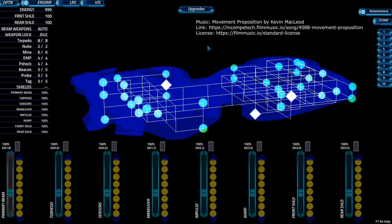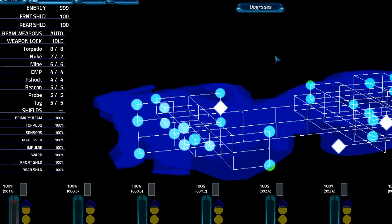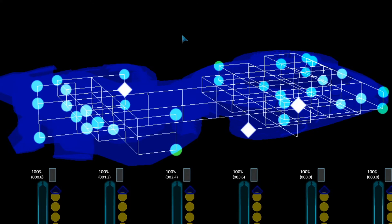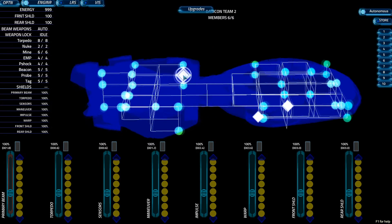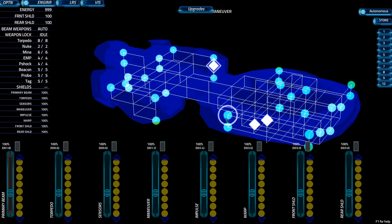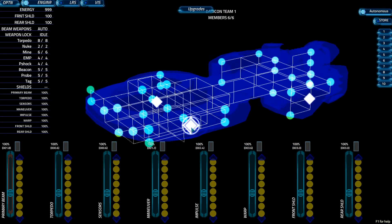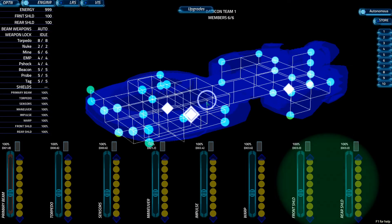The engineer allocates energy and coolant to maximize ship performance. Your console provides details of the energy level, manifest, damage control status, power levels, and coolant balance. Each dot on the damage control grid represents a subsystem. Diamond icons indicate the position of damage control teams. Damaged systems turn red. In autonomous mode, damage control teams will move automatically to make repairs. Repairs can be more efficient if you guide teams manually, but novice engineers should leave the teams in autonomous mode. You also manage energy to eight ship systems: beams, torpedoes, sensors, maneuvering, impulse, warp, and front and rear shields.